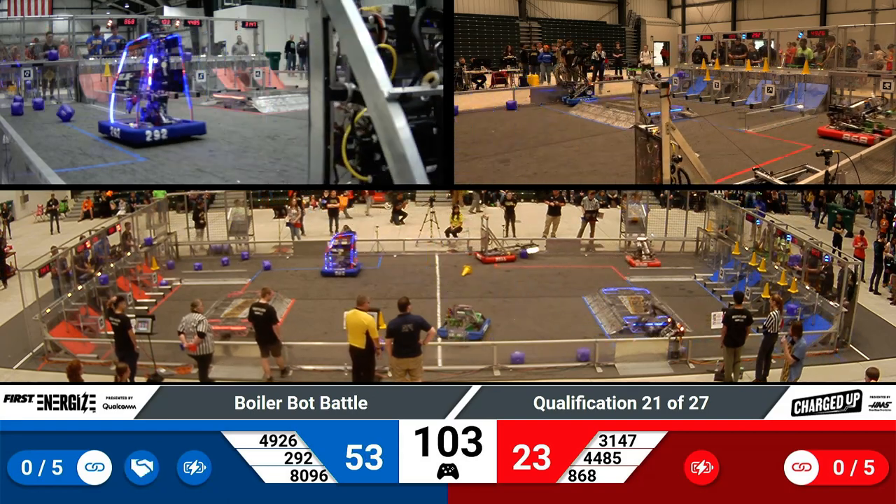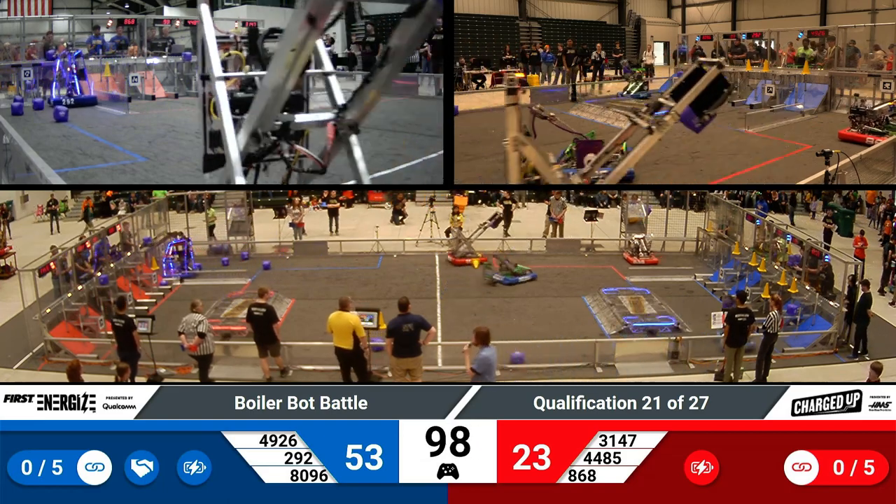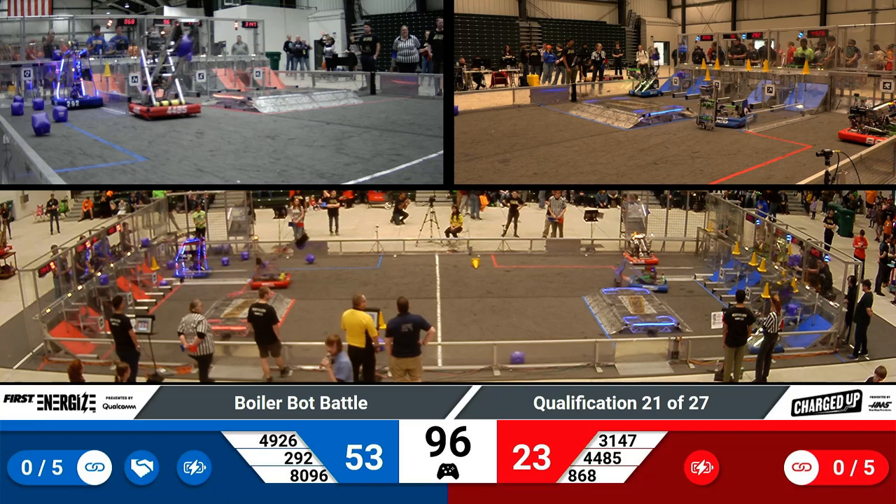8096 — that's Cash Money — delivering a cube into the middle part of their grid. Blue Alliance already meeting that threshold for the GP co-op petition.